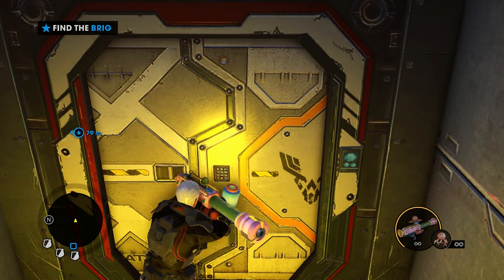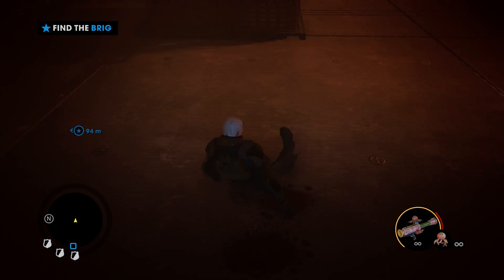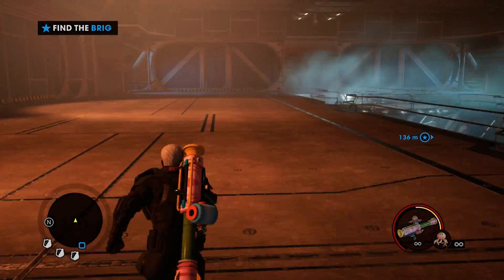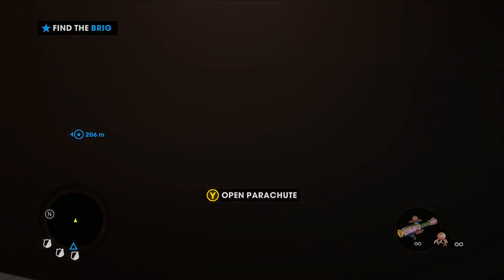Stand next to the door and set off all the explosives. You should be pushed above the door and you'll land in the next room. All you need to do now is run to the back left wall where there won't be any hit detection. Jump through and you'll have successfully escaped the mission.